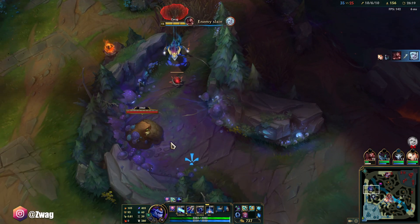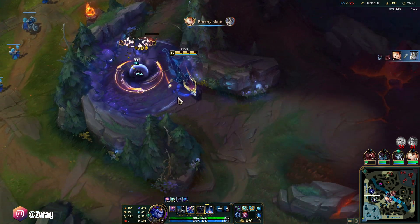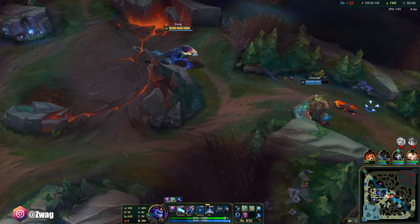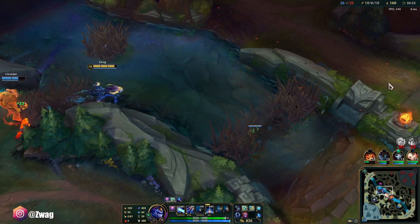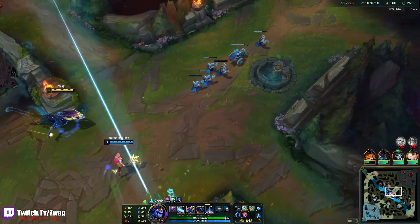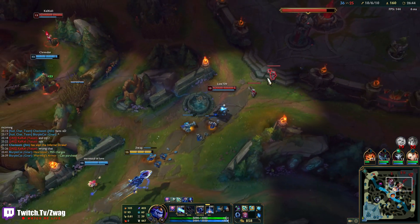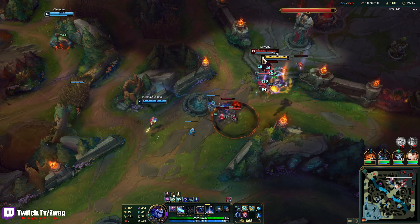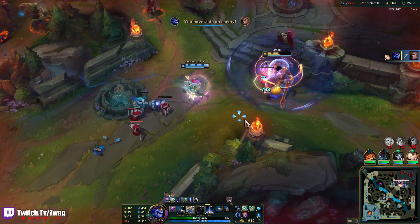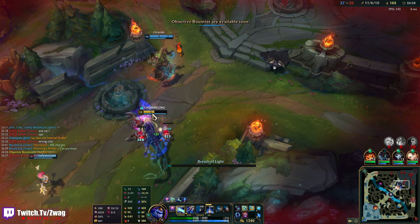Okay, chat wants Rylai's so we'll go Rylai's. The E is actually doing 200 magic damage per second which is kind of a lot. I have 3200 HP so I'm not squishy. Oh, I can fly behind this guy now - that looks so funny. Drain - wow, that executed him at a pretty high threshold actually.